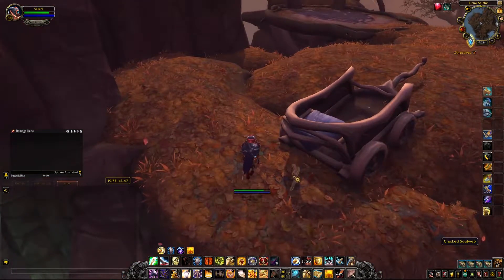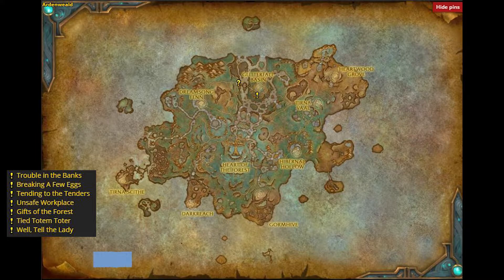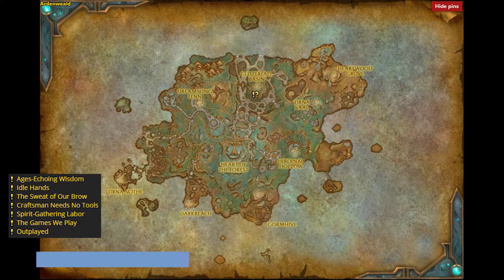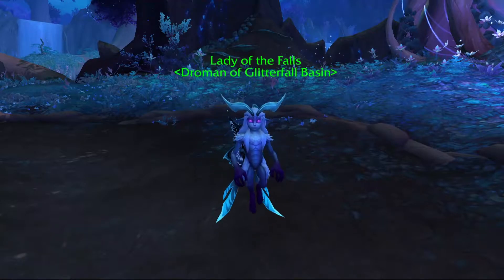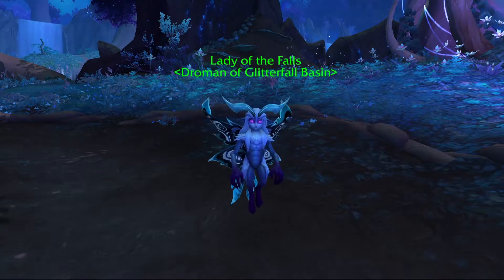Once you have obtained the Broken Soul Web, you'll need to head to the flight master and fly to Glitterfall. For this next portion of the quest line, you're going to need to have completed the Gormling Corral quest line — all of these quests here — and once you've completed these you'll then need to continue on and do the Tricky Spriggins quest line as well. All of these quests can be picked up in Glitterfall.